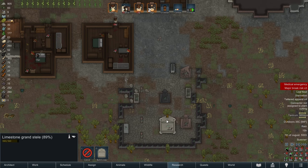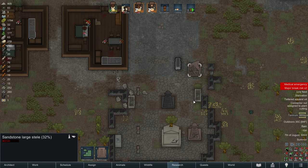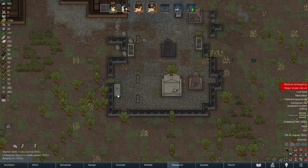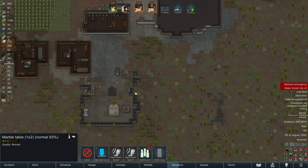I kind of like having these monuments though, so I'm actually not going to deconstruct them. These might be fun to move around our base and use them to decorate. But everything else, I mean, we don't really realistically need to keep all of this stuff. We can build tables and stuff ourselves.